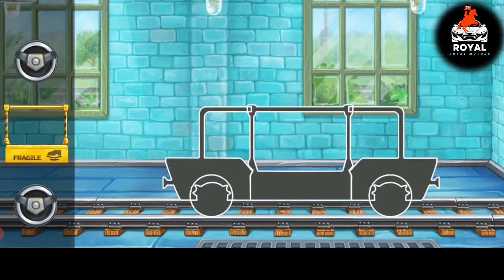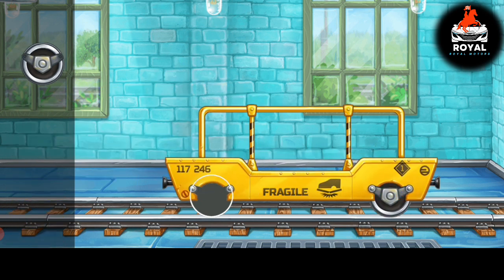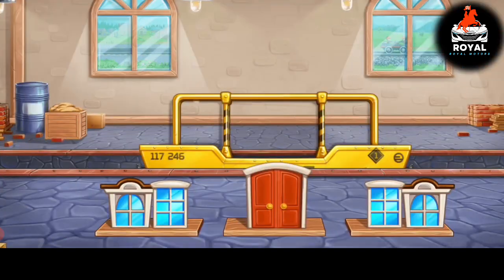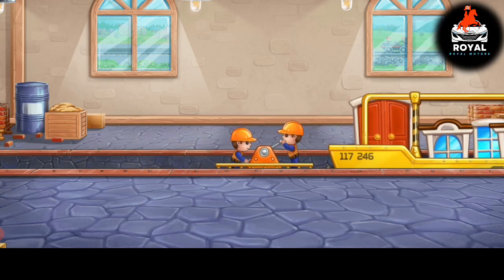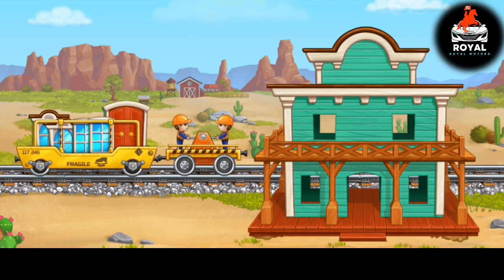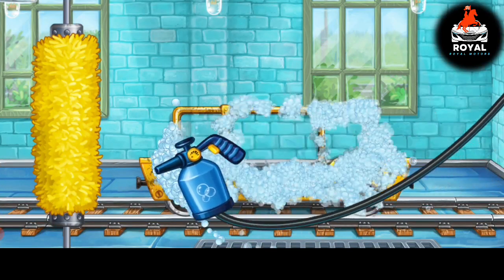We need to assemble the glass transporting car. Let's load the windows and doors into the glass transporting car. Let's install windows and doors. Let's wash the glass transporting car.